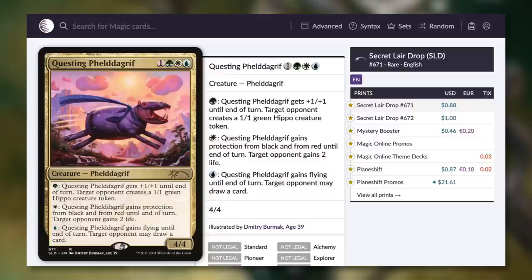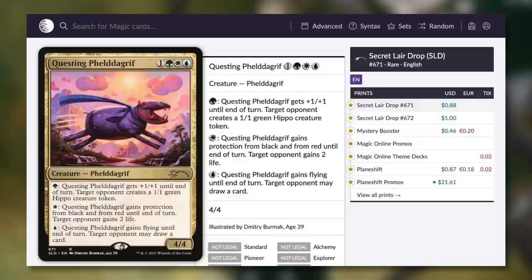But then we also have a card like Questing Feldergrip from a Secret Lair drop — I absolutely love the art on this one. That being said, this is a 46-cent card that is just 88 cents for the Secret Lair drop. So if you're breaking it down analytically and saying, is it worth it to buy this Secret Lair? Monetarily, this one would not have provided a lot of value.